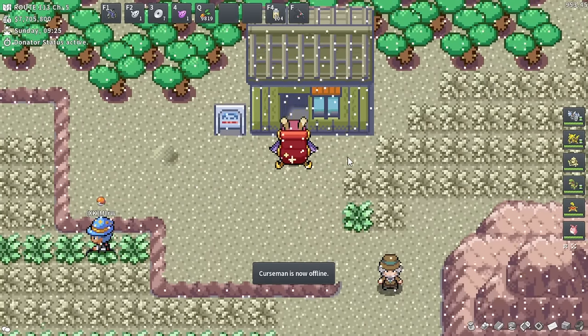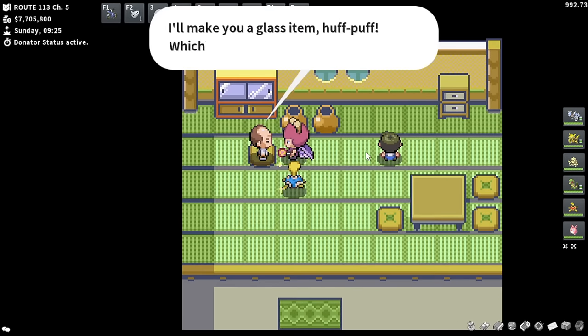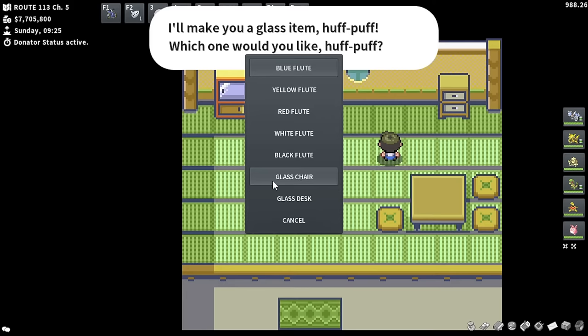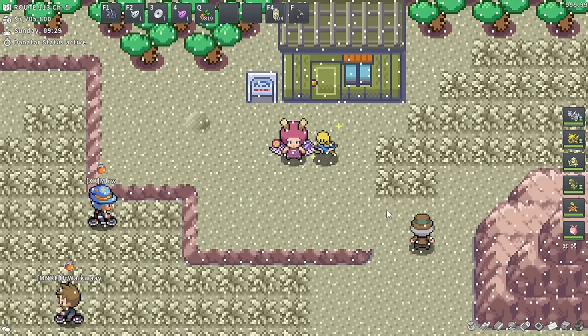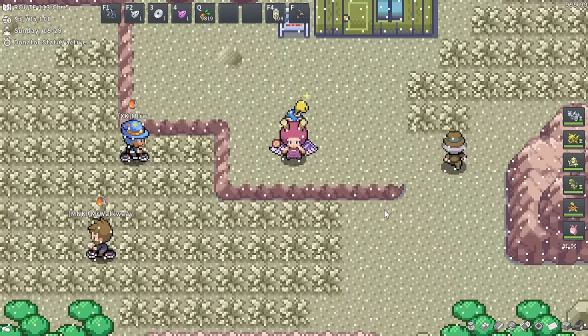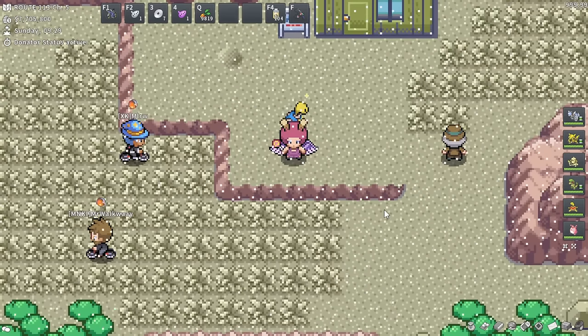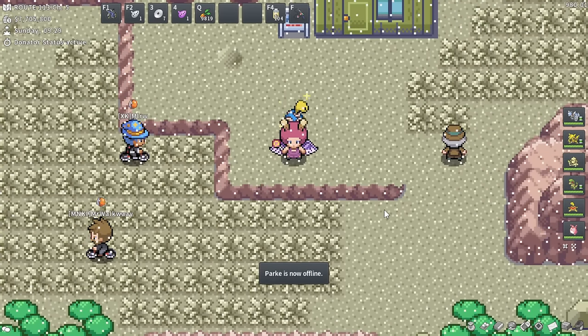To actually buy something and redeem your ash, walk inside and talk to this guy and he'll sell you glass items - specifically the glass chair and glass desk. We can see them displayed in the forum post. We don't really get a nice in-game visual shot for whatever reason, but the pretty desk and the pretty chair are displayed right there. That was a long diversion to talk about ash and everything, but now it's time to get back to actually buying everything I want to put in my secret base so you guys can see the final product.